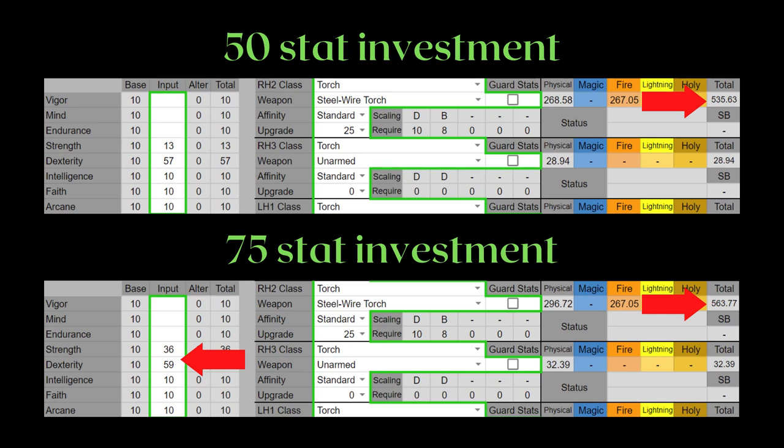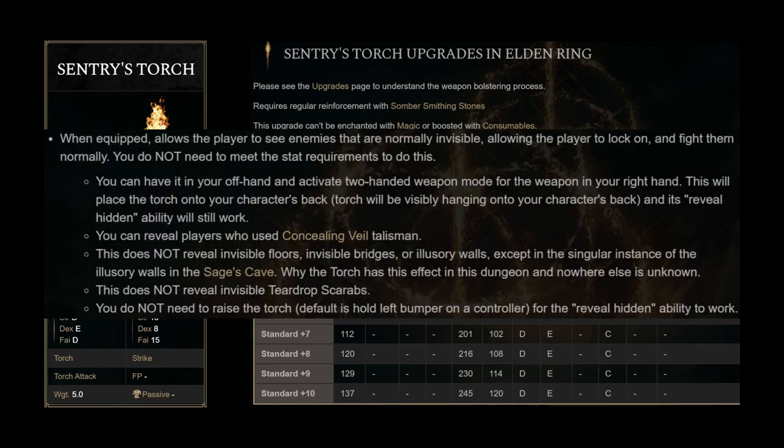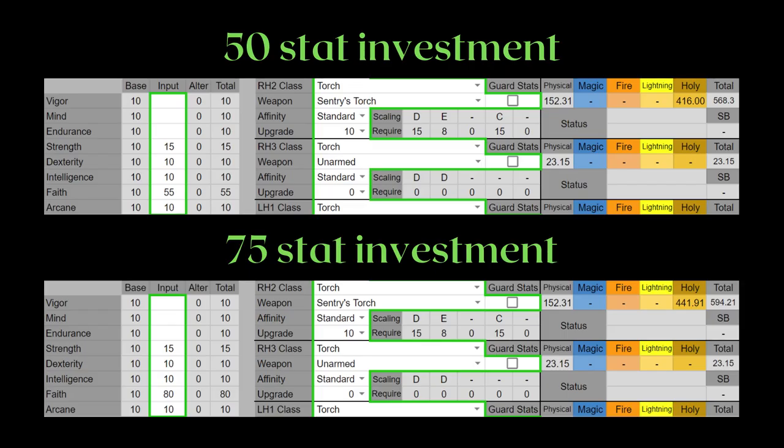So if you don't mind investing into dex instead of strength, this is straight up better than the beast repellent torch unless you want the torch attack ash of war. The sentry's torch allows you to see enemies that are normally invisible, which is quite handy in PvE. It also has the highest AR out of the torches on a full faith investment, allowing you to pair it with incantations so you don't feel absolutely miserable when your opponent can just counter your entire torch setup with any other weapon by mindlessly attacking.